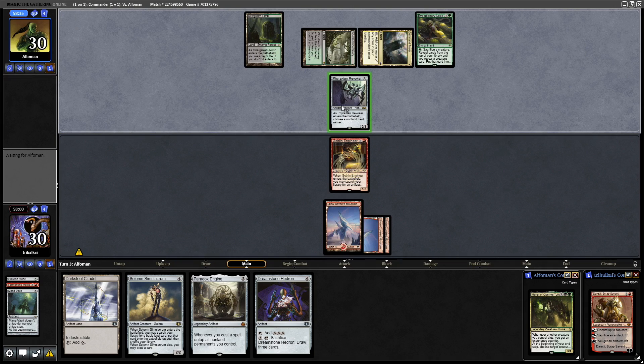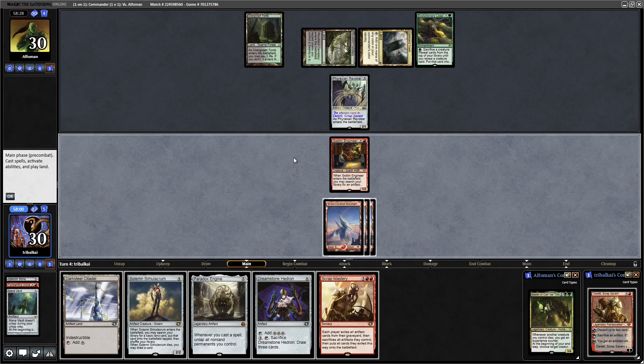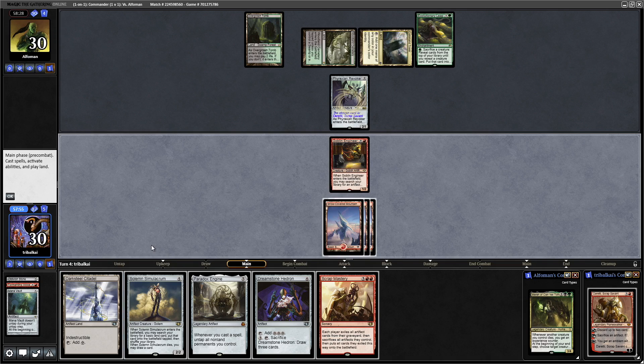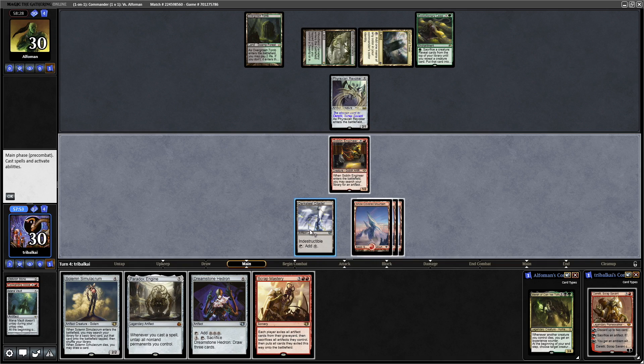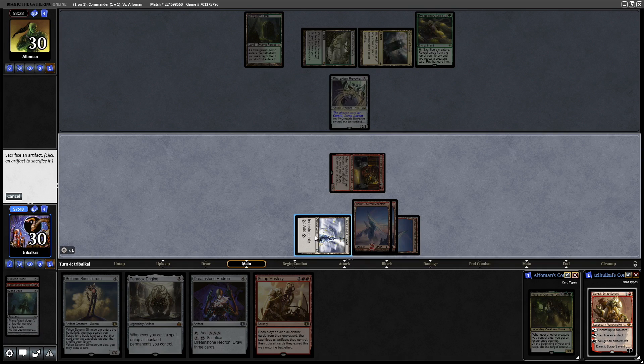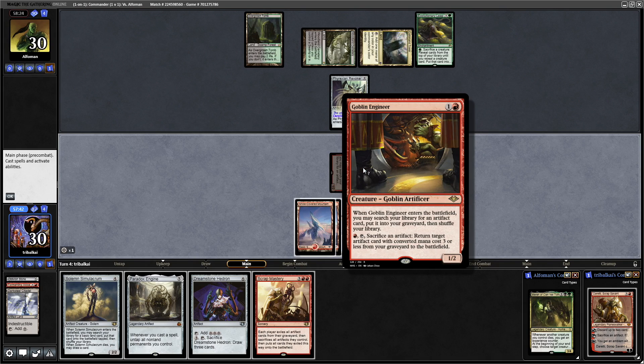Alright, Phyrexian Revoker coming down. Do they name the Goblin Engineer or our Commander? They named Daretti Scrap Savant with that, so we'll need rid of this before we can make use of our Commander. Scrap Mastery — that's a good job our opponent named our Commander then. Let's tap that for mana before we kill it off, then we'll aim for our Mana Vault, so the Goblin Engineer acting as a mini Daretti.